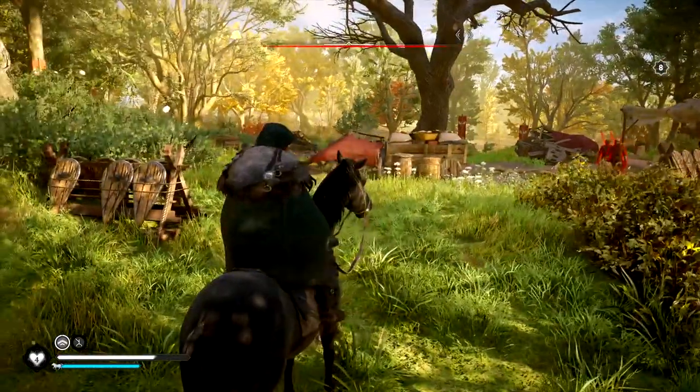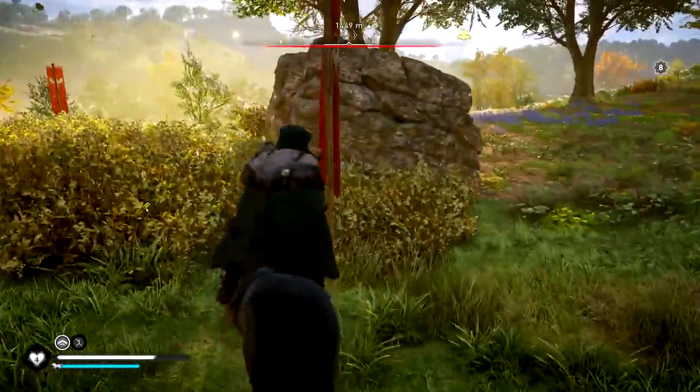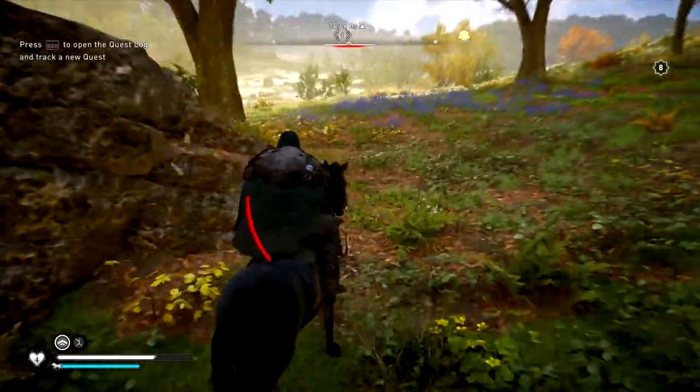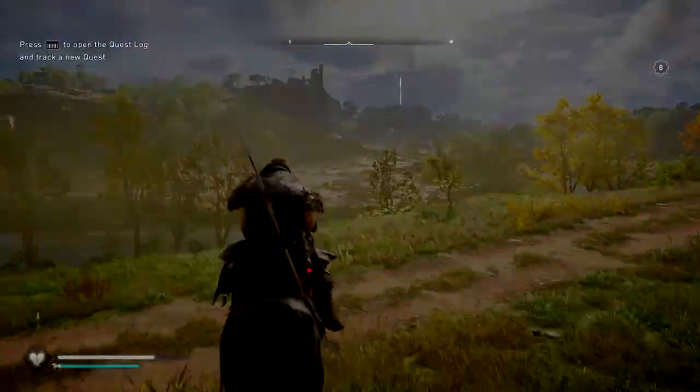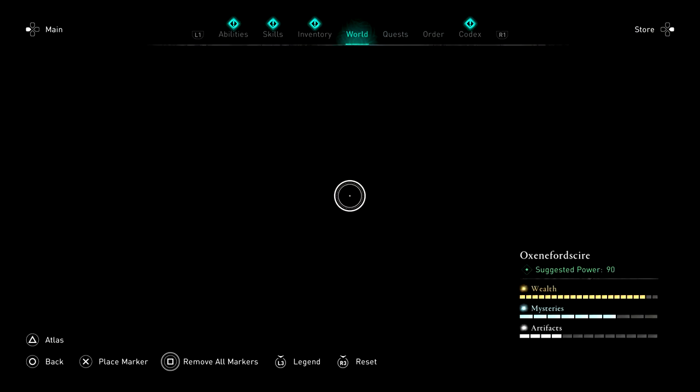Hello everyone, John Hurricane here from GamersHeroes.com. Today we'll be going over where to find the spots to attack and weaken Edwin's hold on Oxenfordshire in Assassin's Creed Valhalla. Let's get started.